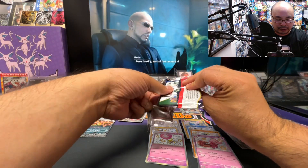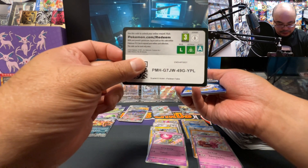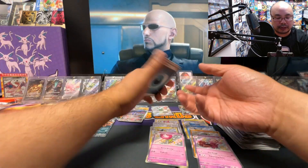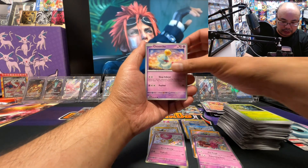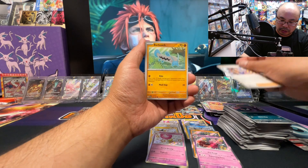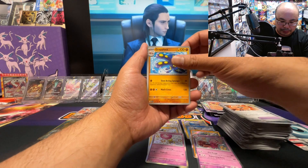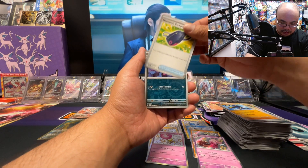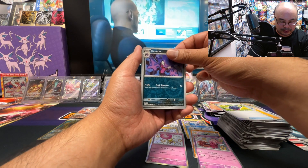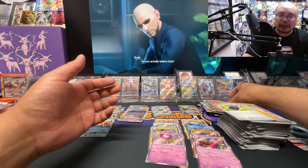Alright, some slow roll action for the last pack. Starting with the Darkness Energy, Chime Echo, Gastly, Paldean Students, Barboach, Technical Machine Crisis Punch, Grapple Lock, Nemo in his backpack, Haunter reverse, Excadrill reverse, and a Heat Rotom on the last spot.